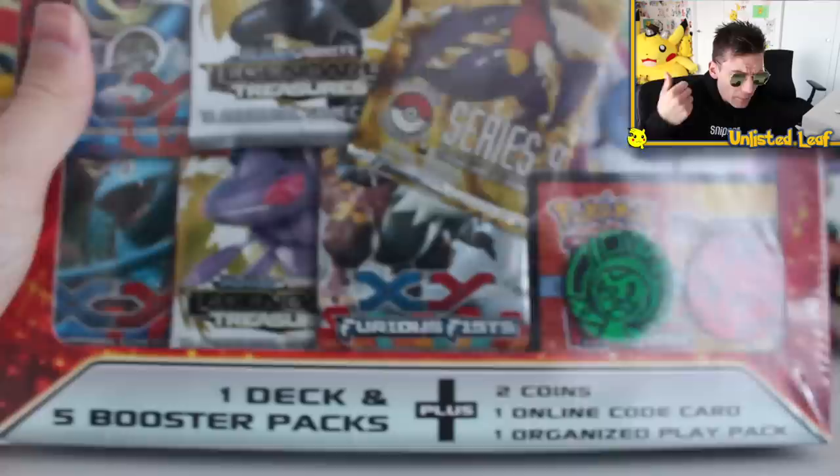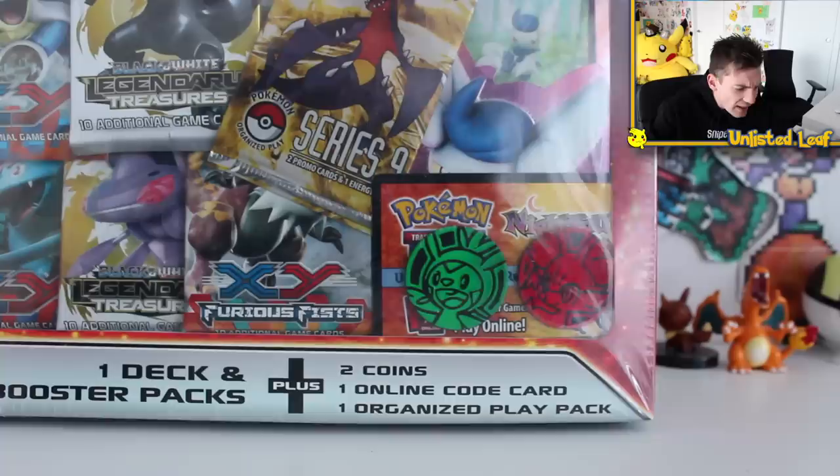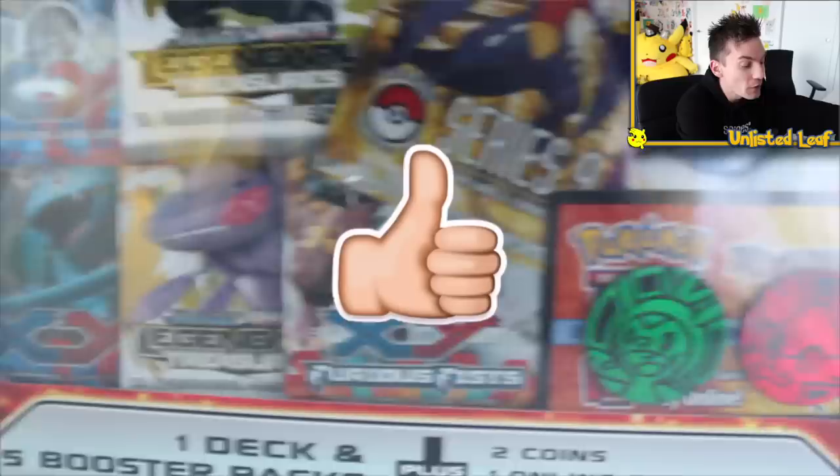Plus, it's such a weird box. There's a deck in here, there's a Pop Series boost pack, then there's like five regular ones, two of them are Legendary Treasures, and then there's just like a random code card. I mean, what is the code for? Night's Fall? It's like some promo thing. It's the most random third party box I've ever seen in my entire life. Anyway, I thought let's crack it open for a good old Unlisted Leaf video. Hopefully you guys are having fun — absolutely demolish the like button if you want to see more of these random openings.